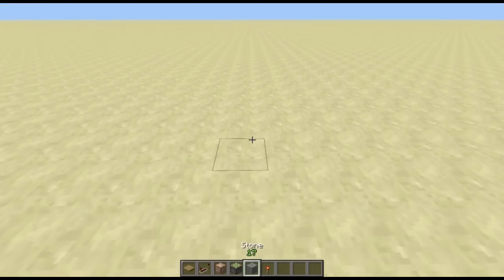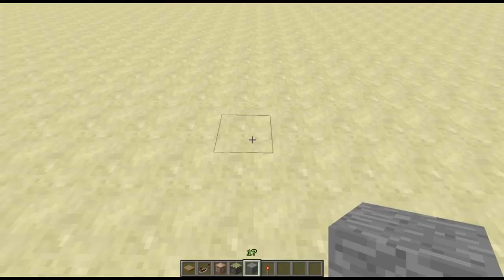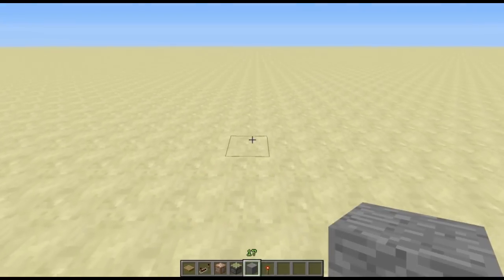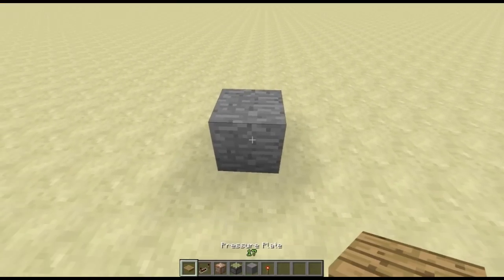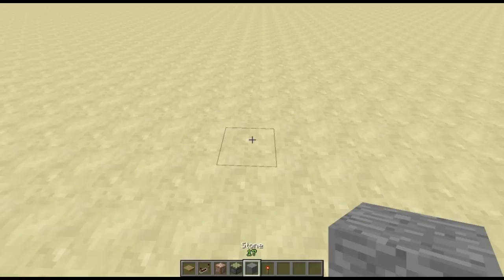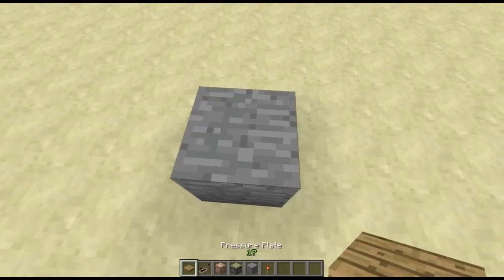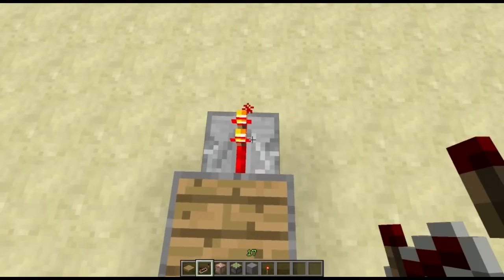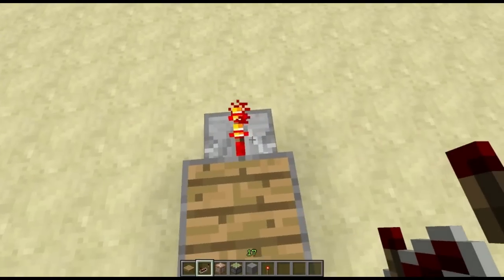Alright, so to build this it's actually very, very simple. I'm going to start off by building the player 1 ready system. To do that you're going to place a block and put your pressure plate on it, and then directly behind it you're going to place a repeater. It's going to send a signal through the block and power the repeater like so.